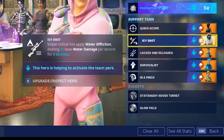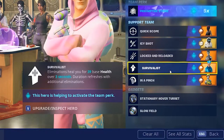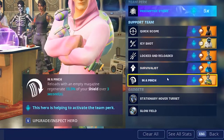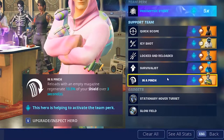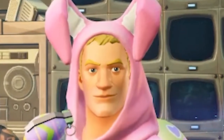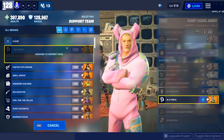Locked and Reloaded increases weapon damage by 15 percent for five seconds after reloading. Survivalist heals 39 base health over three seconds after an elimination. Reload with an empty magazine regenerates 13.5 percent of shield. I have these two reload perks since this is only a one-shot weapon, though if you have Energy on it you could probably replace one.